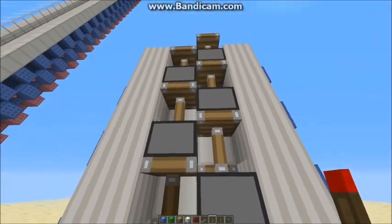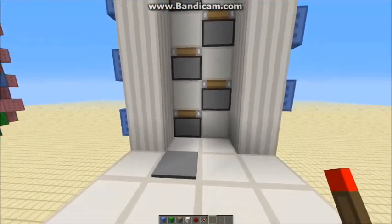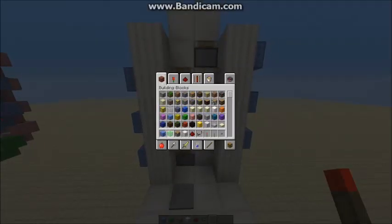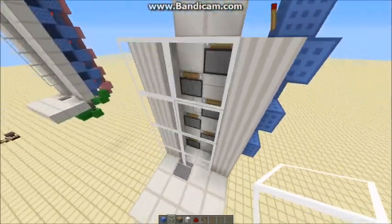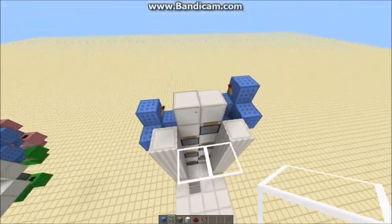Step on your pressure plate to bring the pistons back in. You might think that's it, but if you see it pushes you straight back off again — you need some glass just above here so the pistons don't push you away.